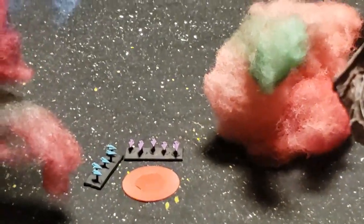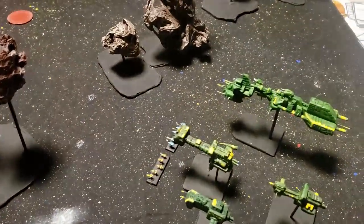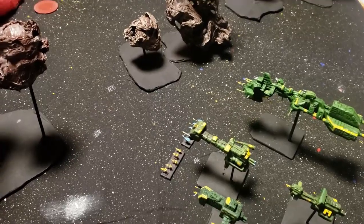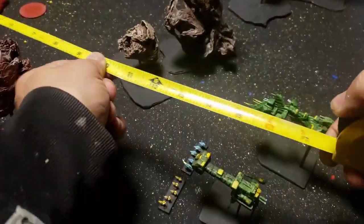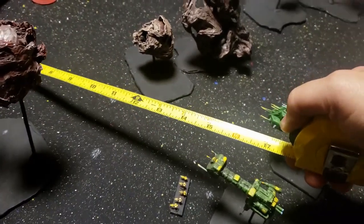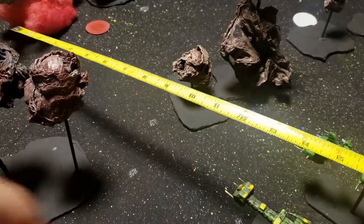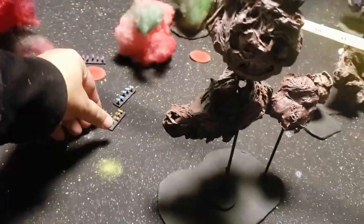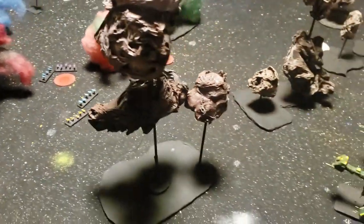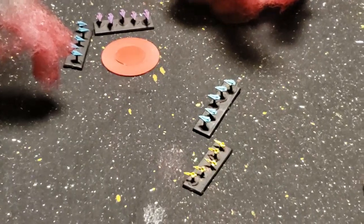That was Julie's squadron phase. Now my squadron phase: when they cruise they can go 15 inches, so I'm going straight toward her. Yellow squadron and blue squadron are now approaching Julie. That's the end of the squadron phase — I can't shoot because we cruised.